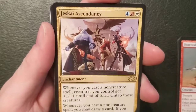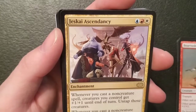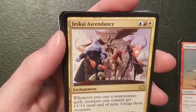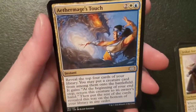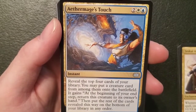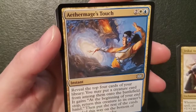Jeskai Ascendancy — I think I've seen this one — an enchantment for an island, a mountain and a plains: whenever you cast a non-creature spell, creatures you control get plus one plus one until end of turn, untap those creatures! Whenever you cast a non-creature spell you may draw a card, if you do discard a card. You untap all my creatures just because I played something — you're awesome. Aethermage's Touch — an instant for two plains and an island: reveal the top four cards of your library, you may put a creature card from among them onto the battlefield. It gains 'at the beginning of your end step return this creature to its owner's hand,' then put the rest on the bottom of your library in any order. You only cost four — pretty cool, I like that one.